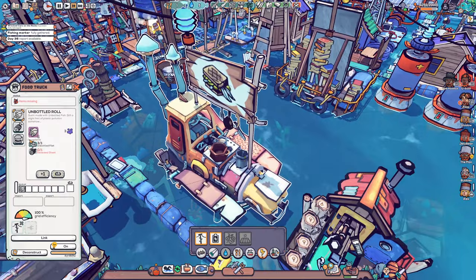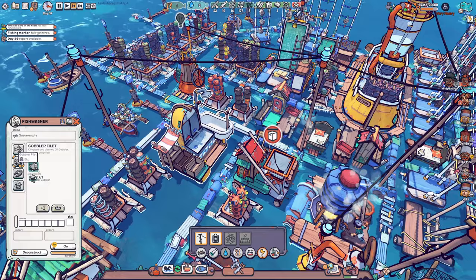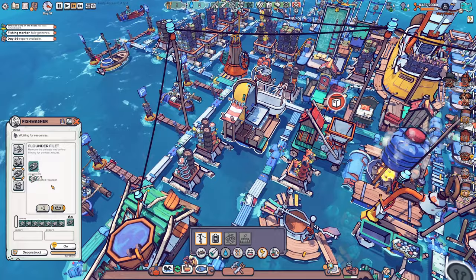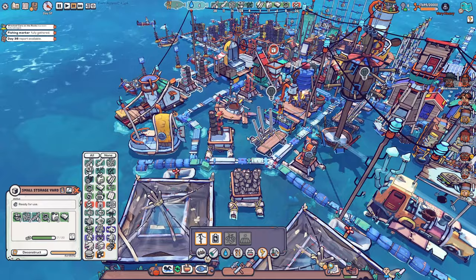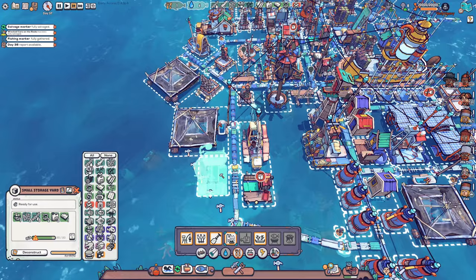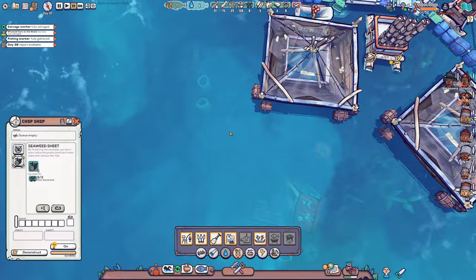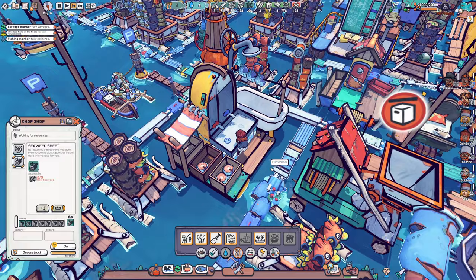Let's see if we can do some more food - we don't want people starving tomorrow. I currently don't have it maintaining these things because I would love to maintain all at the same time, but the game doesn't allow that. Let's do a bit of cleaning - we can make a lot of gobbler fillet. I really wish I could click two different things at the same time. What we could do is maybe add another fish washer, so we know we can always clean two different kinds of fish. This one we have to put to maintaining some seaweed sheets - that's going to be good.